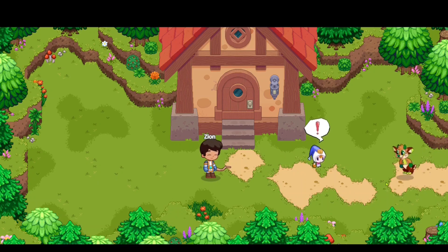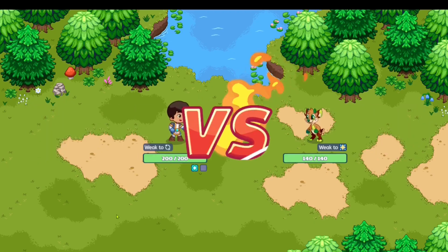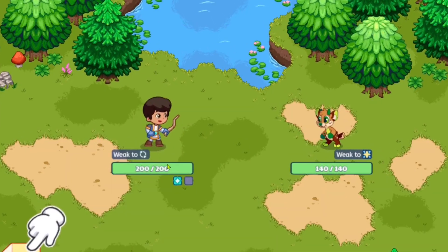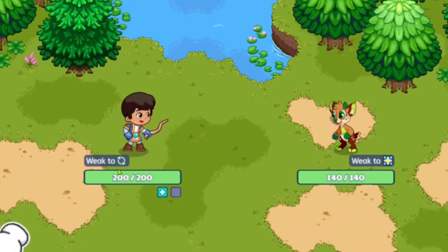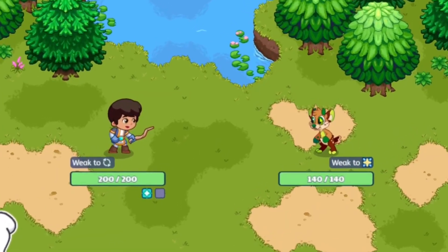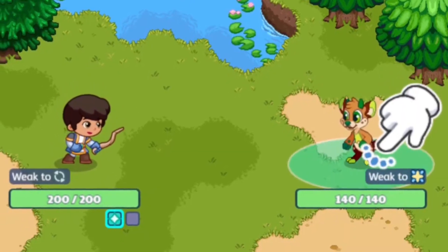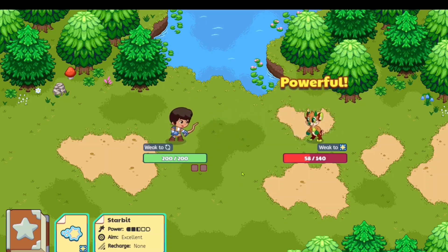We've got our first opponent and now we're going to have our first look at this new battle system they introduced. It goes all the way to the Academy. Over here we can see 'Wizard Battle' - it basically tells us our weaknesses. Our wizard is weak to some circular element and our opponent is weak to Astral. It also seems like we have a spell book and a spell to cast.